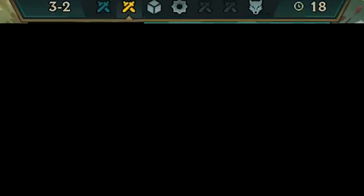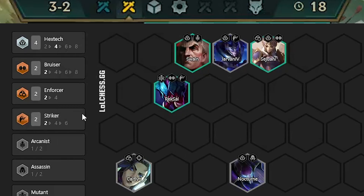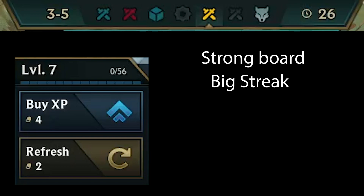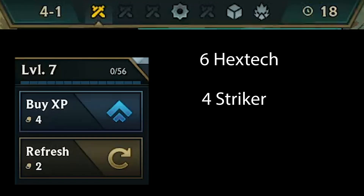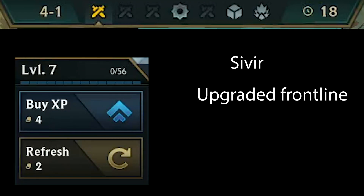In some games, you might not even have to roll at this point in the game because you already hit your units and already have a good board, so now you can just econ up throughout stage 3. If you're high rolling super hard, you might want to go level 7 on 3-5 — that's only if you have a very strong board, a big winstreak, and can do it with 20 gold remaining. If not, you want to go 7 on 4-1 and start rolling for either 6 Hextech or 4 Strikers. Indicators that you are strong enough is usually that you hit Sivir, have a somewhat upgraded frontline, and/or hit the 6 Hextech spike.